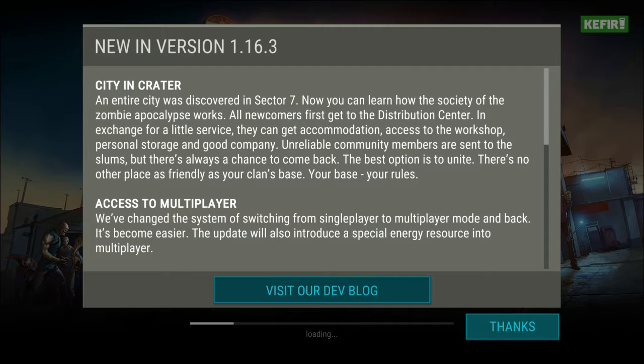Hello and welcome back everyone. The new update in this game is finally out. In this update we can finally enter the new city in the equator. For that you have to be visiting sector 7 of the globe map, and after visiting that sector you can go there. In the next video I will definitely be entering that zone, but not today.